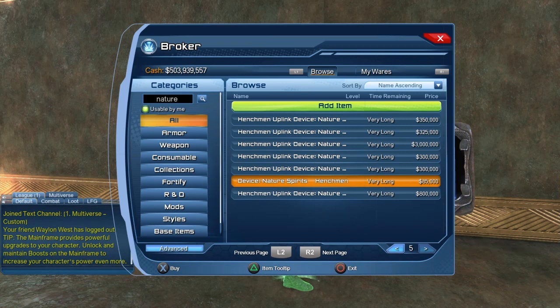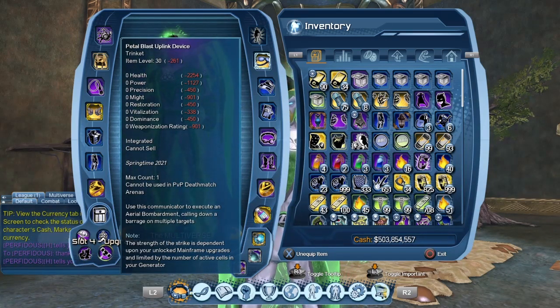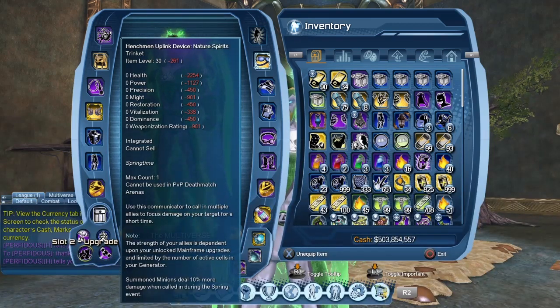I have to give my usual broker warning: prices on the broker change all the time. These are the prices right now — tomorrow, next week, next month, or even later tonight, the prices could be different. The other option to get the henchmen or the supply drop is as random drops. We got it yesterday playing the event version of the flashpoint missions, so pretty much any content should be able to drop you those items at random.